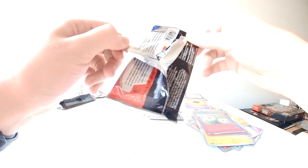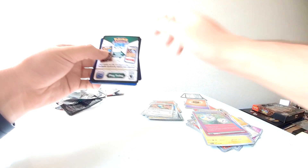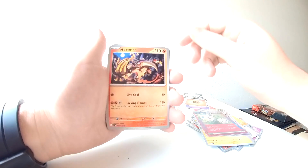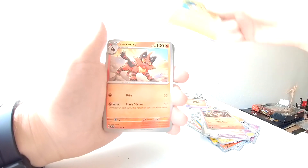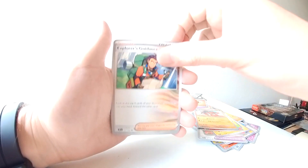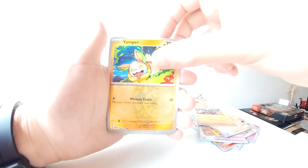Okay, final pack. Heat ball, Yamper, Yamper, Turricat, Grubbin, Mudstail, Explorer's Guidance. Also Yamper.